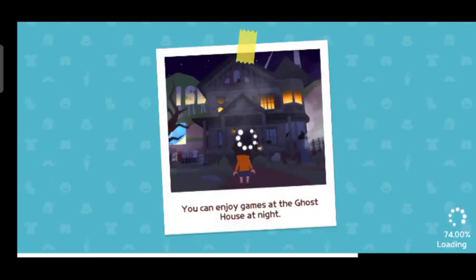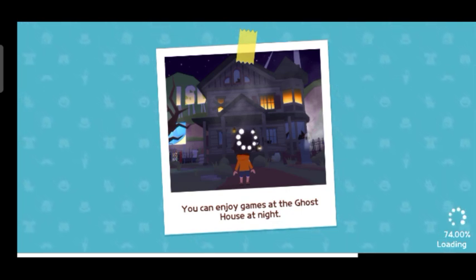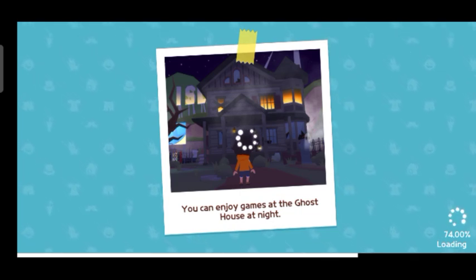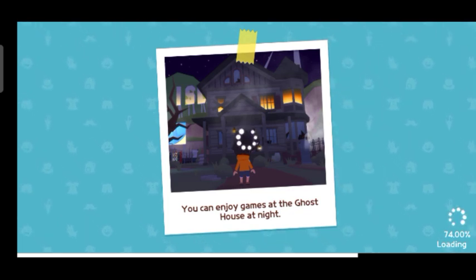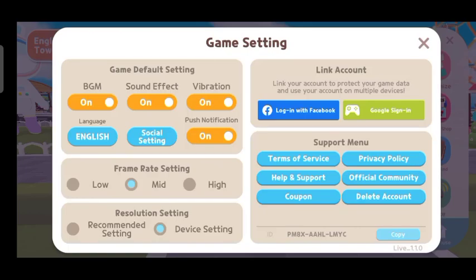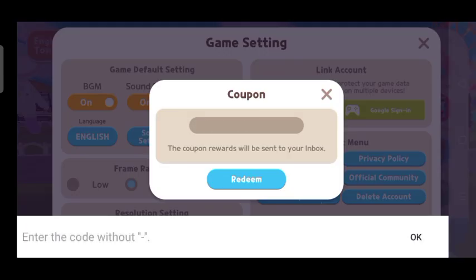The game is loading — just wait a few seconds. Alright, you have to go to the settings option and there you can enter your code. Here you can see the code is blurred — you know why? Because I can't disclose the code here.